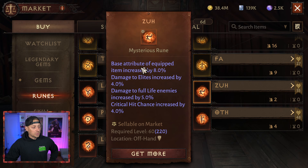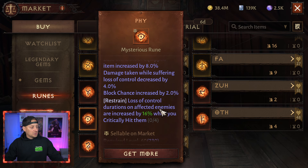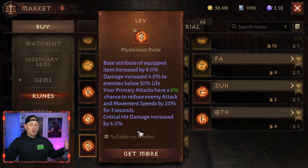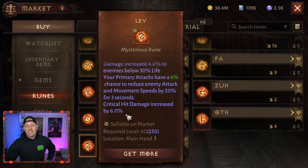We're going to see very similar stats across the board: 8% base, damage to elites, damage to full life enemies, and critical hit chance increased by 4% — love that one. Another set at 8%, 4%, and 2%: restrain and loss of control durations of affected enemies are increased by 16% when you critically hit them. Another base attribute 8%, damage taken while moving decreased by 3%, attack speed increased by 2%, skill cooldowns reduced by 4%, and then the best one: base 8%, damage increased by 4% to enemies below 30% life.